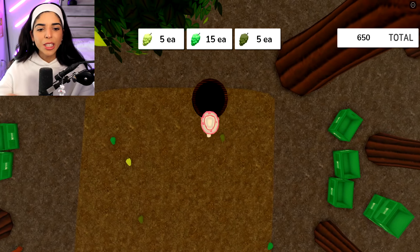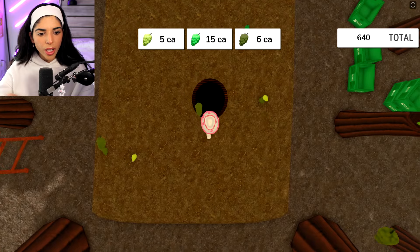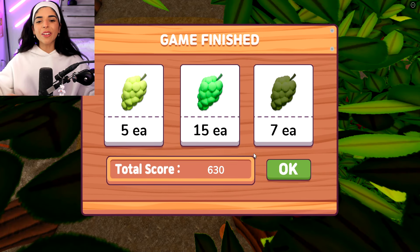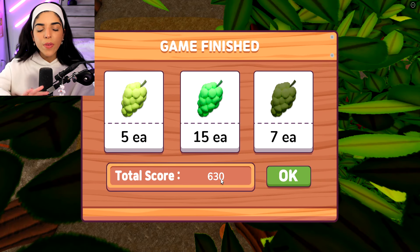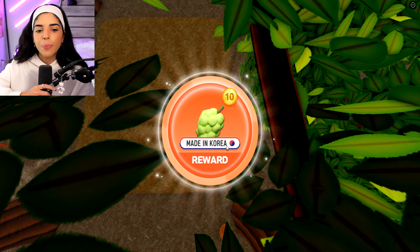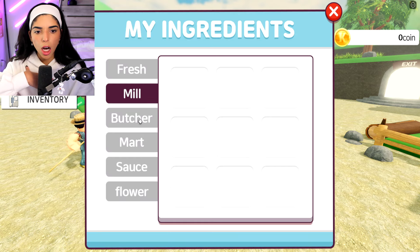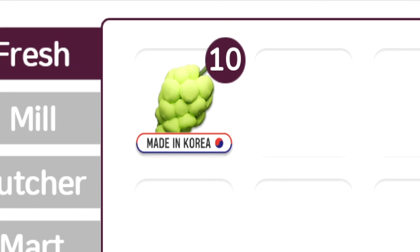My goal is to get five of the rare ones - I got my goal! We got five, fifteen, and seven. Our score was a lot less than the other game, maybe I'm not as good at that one. We got 10 though - let me check my inventory. Yeah, we got 10. That's great!